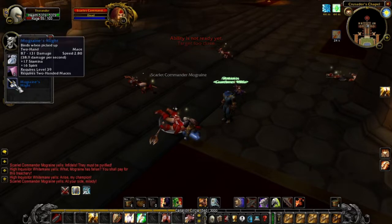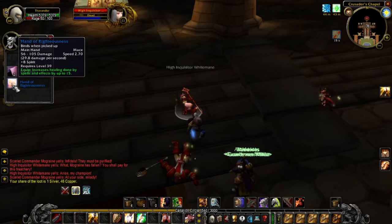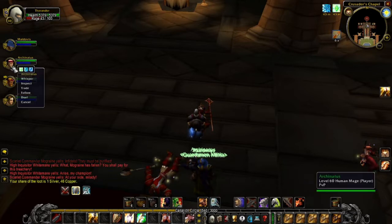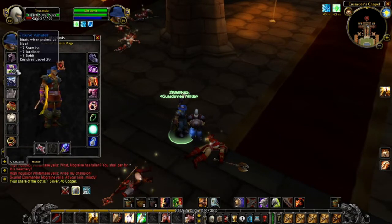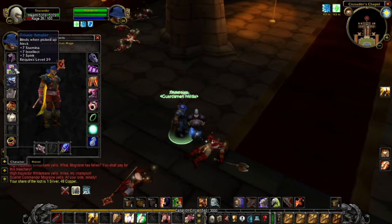Let's see — the Hand of Righteousness. Not too bad stats for a level 39 character. She does drop a quite nice neck piece — the Triune Amulet, which gives you seven stamina, intellect, and spirit. That's quite nice for any caster. Since necks and rings are hard to come by, if you don't find anything better, this will last you quite a long time.